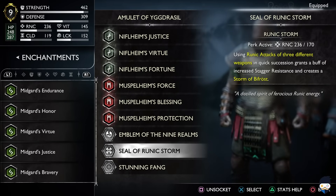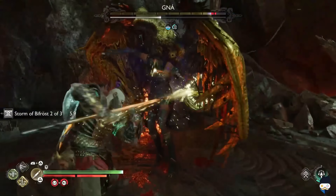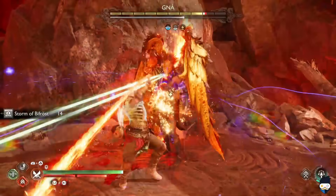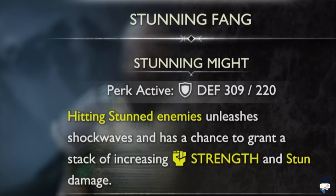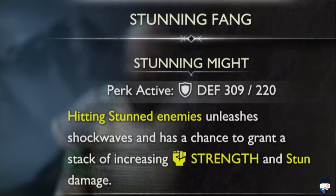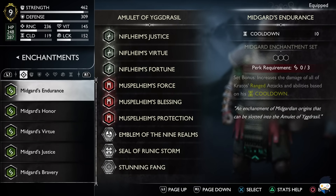The Seal of Runic Storm: within a certain time frame, using runic attacks of three different weapons causes a Storm of Bifrost. This stays active for 14 seconds, and if you're near the enemy they get afflicted with Bifrost. For the last one I've got the Stunning Fang equipped — hitting stunned enemies unleashes shockwaves and has a chance to grant a stack of increasing strength and stun damage. I'll leave the third slot up to you — pick whatever you like best.